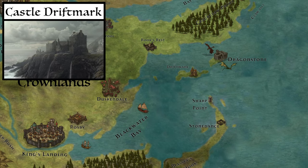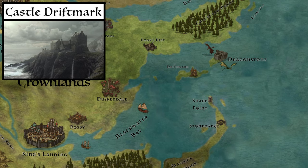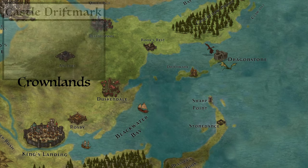Castle Driftmark is a grim-looking castle, damp and flooded, with its walls stained with sea salt. This is in contrast with the other newer castle, Hightide.